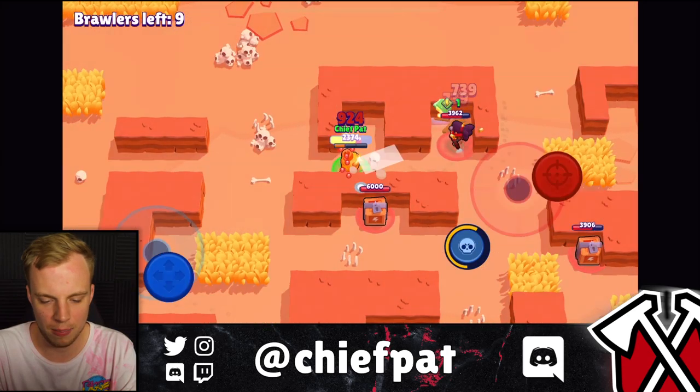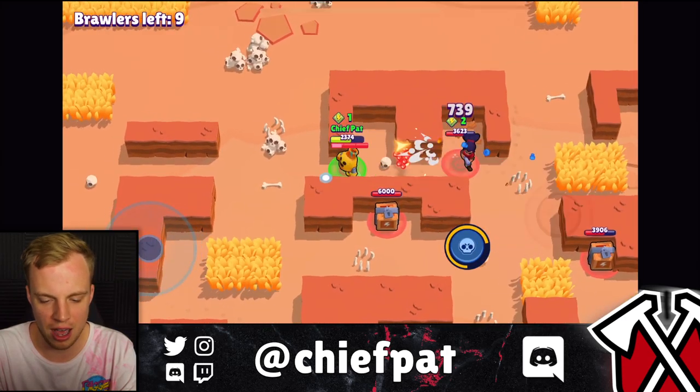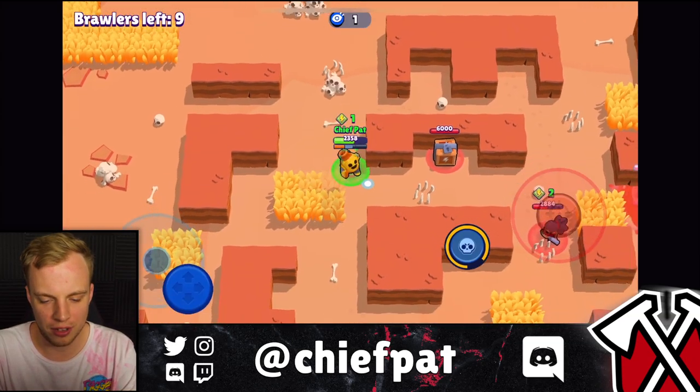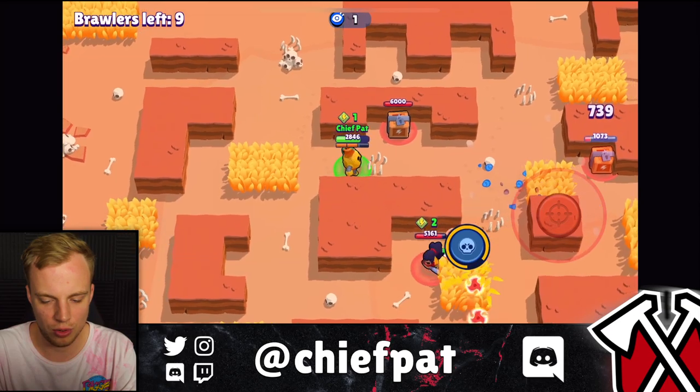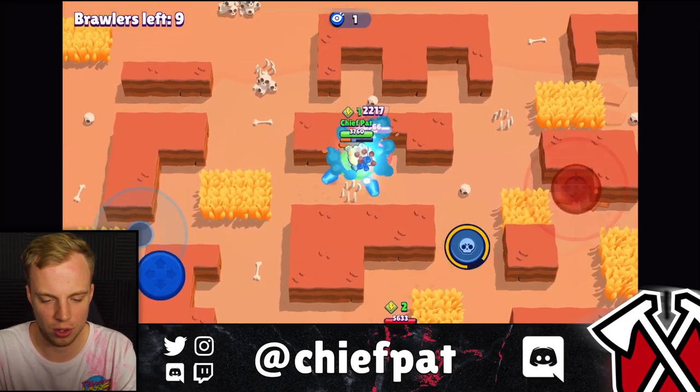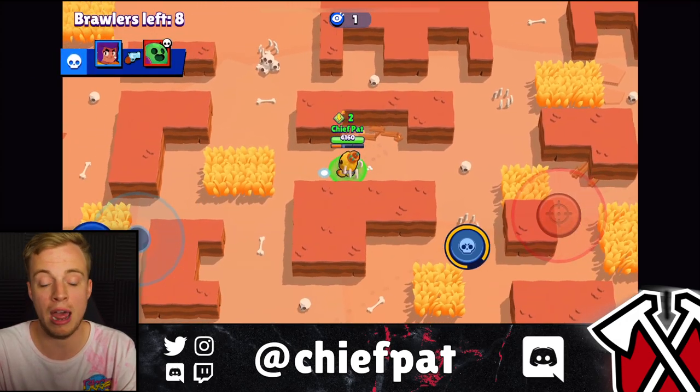Let's go ahead and try to pop Shelly with one. We're going to take Shelly for another — she's going to keep running. We're charging up our Super at the very least, so maybe that'll work for us. Let's just continue to ring around a Rosie onto the Shelly. Barley is going to be sort of annoying, but we can just finish off this box right here. Two Power Cubes.